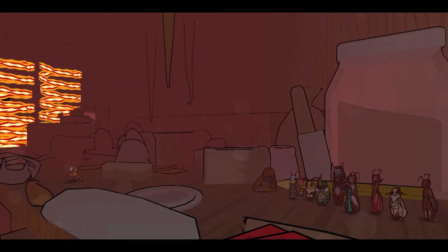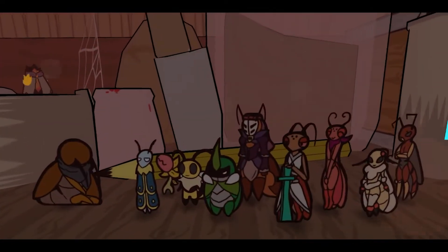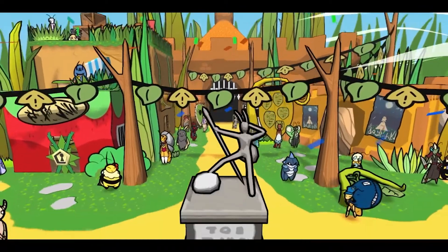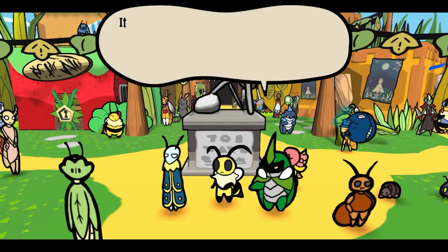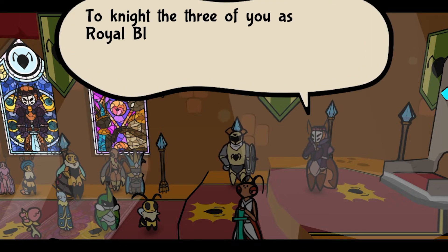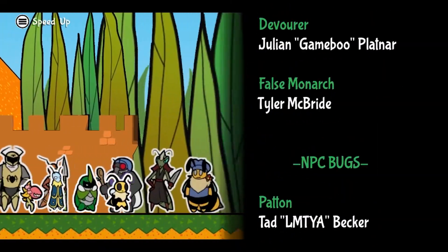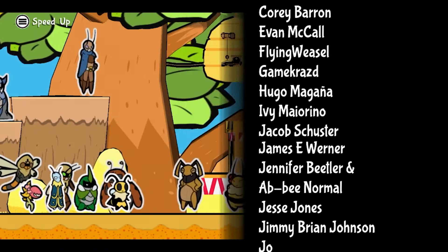However, despite Chapter 7's disappointing start, the ending truly salvages what would otherwise be a very short, empty chapter. Not only is the fight with the Everlasting King challenging and epic, but the conclusion is satisfying and rewarding. Seeing all the various characters you've encountered along your journey come to Ant Kingdom City to celebrate Team Snakemouth's triumph is a perfect way to cap off the game. You can appreciate the strength of Team Snakemouth's bond and admire their progression as they are knighted as royal blades by the Queen. And in true Bug Fables fashion, you're left with some humor and a homage to Paper Mario in the credits as the game comes to a fitting conclusion, making it feel like Buggeria truly has peace again.